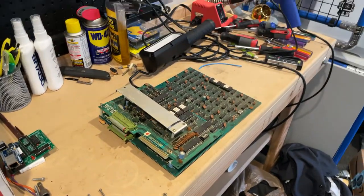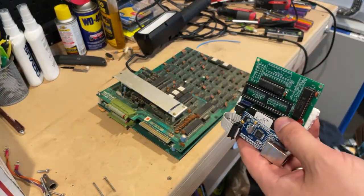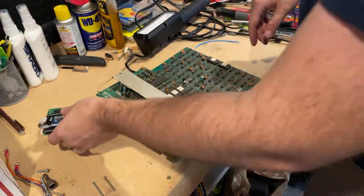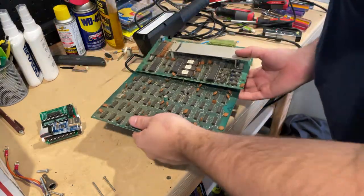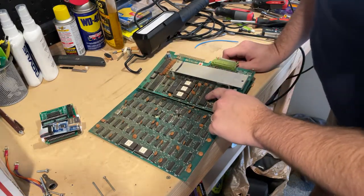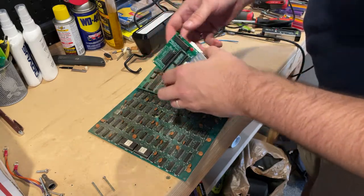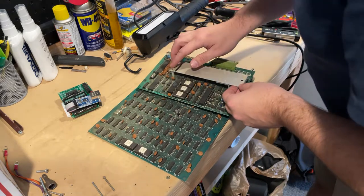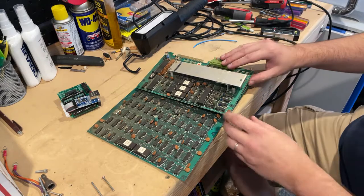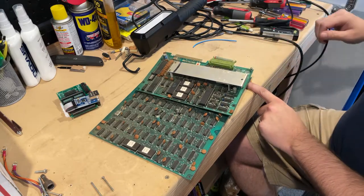Set this up here. So the high score save kit looks like this — it's actually an extra board set that goes on here. The way these work is you take the Z80 CPU, which is this guy down here, and we'll take this out. We'll put it onto this board and then put the whole board back on where it went before. Actually, now that I'm looking at it, there is a high score save kit already in there.